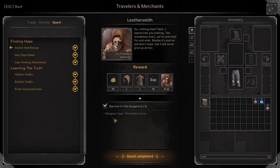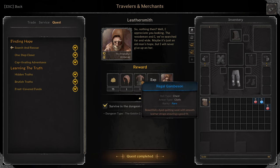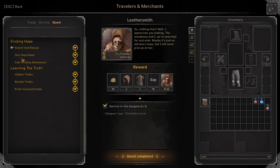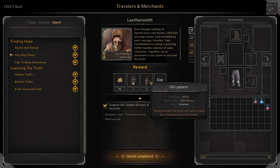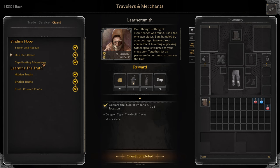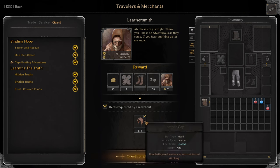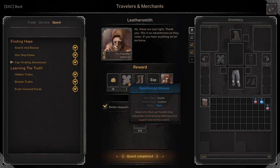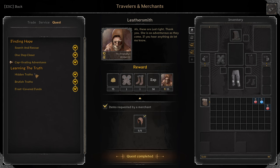Next we have Leathersmith. First quest: Search and Rescue. Survive in the dungeon 6 times in Goblin Caves. You get Blue Leather Cap and Blue Regal Gambison. Moving on: One Step Closer. Explore the Goblin Presents location in the Goblin Caves and you have to survive. Reward: Blue Lantern and 3 Oil Lanterns. Next: Captivating Adventures. Turn in 5 Leather Caps as a reward. Blue Reinforced Gloves and Blue Rugged Boots.